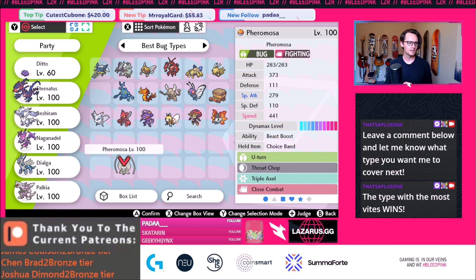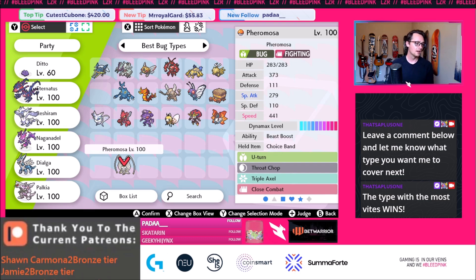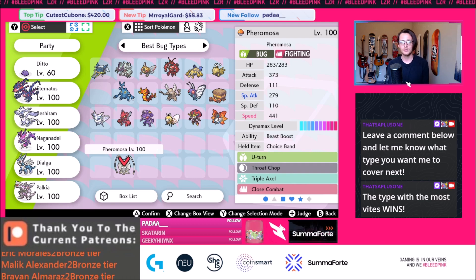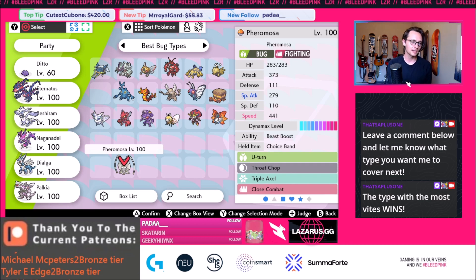Pheromosa also gets some really unique, awkward support moves — I think it gets Taunt and possibly Feint. It also gets Beast Boost, which is one of the best abilities in the game, being able to increase your highest stat. Obviously we have it boosted in speed, but you can boost Attack and use a Sash Pheromosa in a different way. This set is made for singles, but Pheromosa is definitely worth respecting. It's always a pain to deal with in team preview, and you'd be surprised how well Pheromosa can hang with Ubers. Pheromosa in Smogon is in the Uber tier in pretty much every format, but it's only fifth because there are so many good bug types in this format.